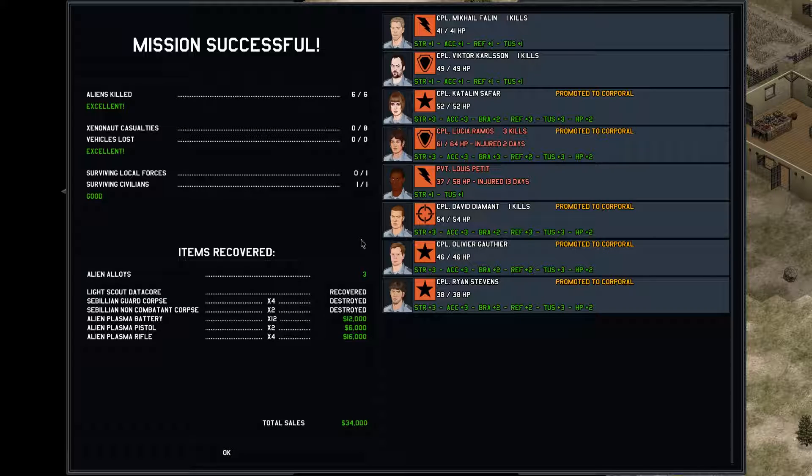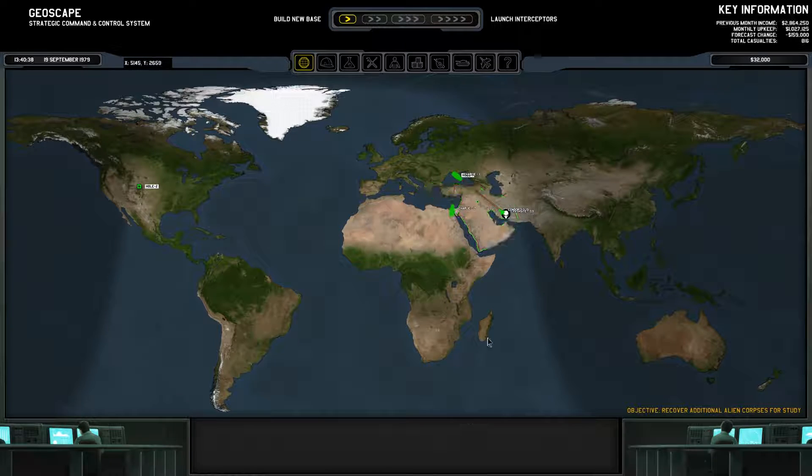We have a number of our soldiers being promoted to corporal, which is fantastic. We're going to see a lot of big, important stat upgrades here. Hopefully we get some good money - 34,000. So hopefully we can get that Foxtrot built as well.